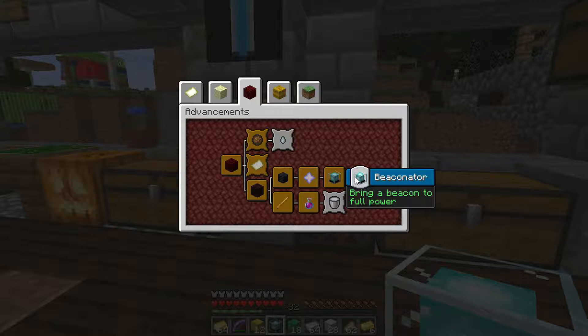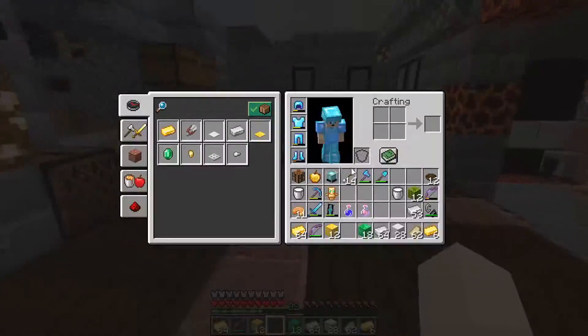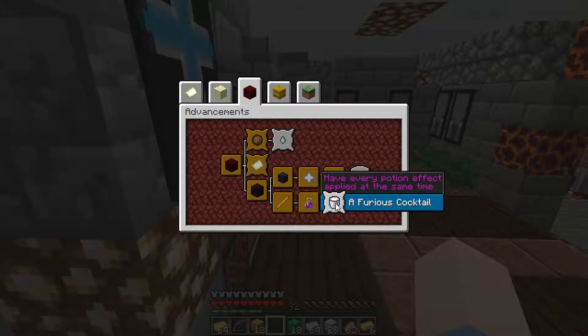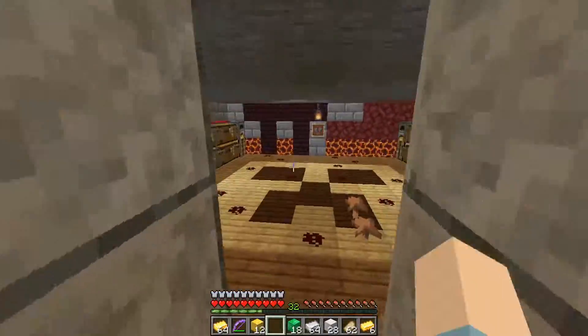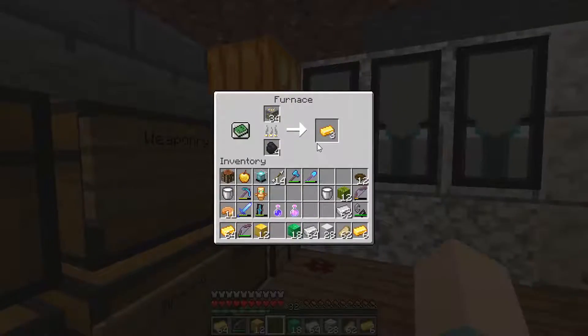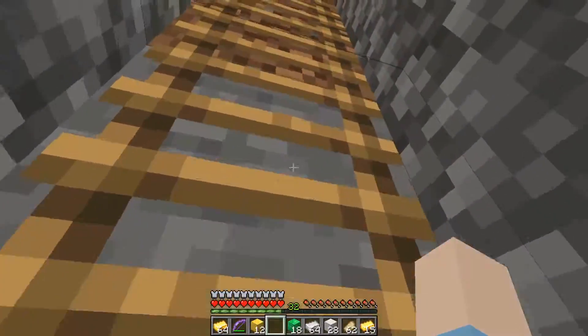It's the Beaconator advancement. It serves a double purpose because in normal Minecraft survival you can't get Haste - that's when the beacon comes in. There's also the 'Furious Cocktail' advancement - have every potion effect applied at the same time. I know Mojang removed saturation from it since it's impossible to get in survival.